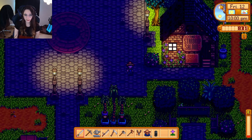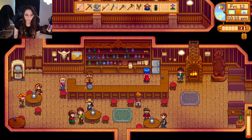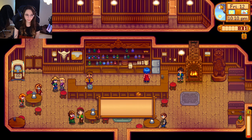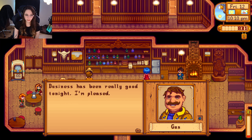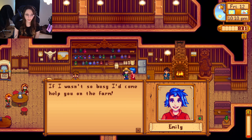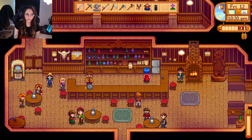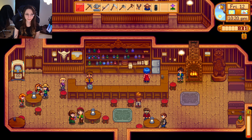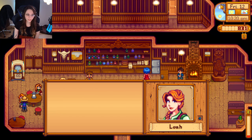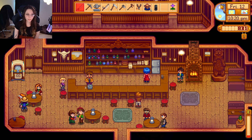I guess while we're up we can go say hello to anyone in the saloon — get some friendship building. Hello Pam. Hi Gus. Emily: 'If I wasn't so busy I'd come help you on the farm, but Gus would be upset if I had another job.' It's all good, sis, we understand. 'You look puzzled — I guess the hot summer air can make us a little dizzy.' You can use the tapper to harvest syrups and other useful liquids directly from trees. That's what we should do too — we need to work on tappers.